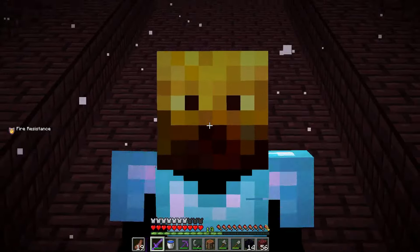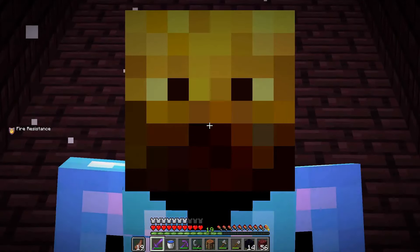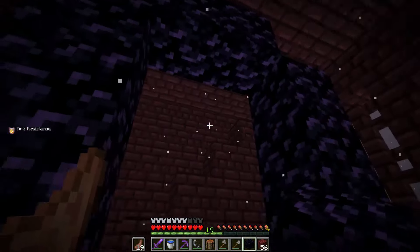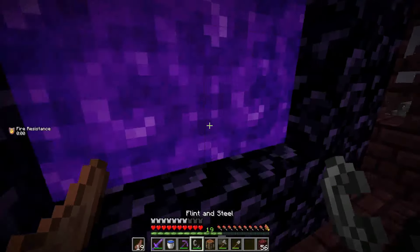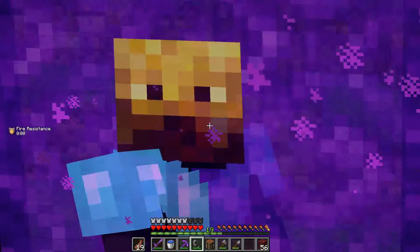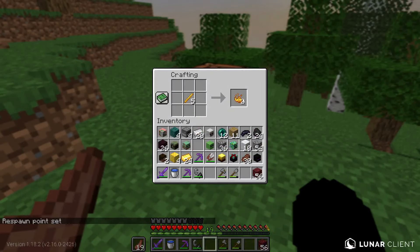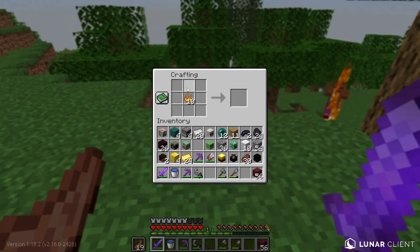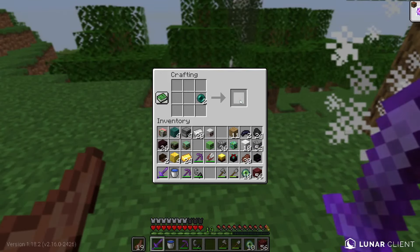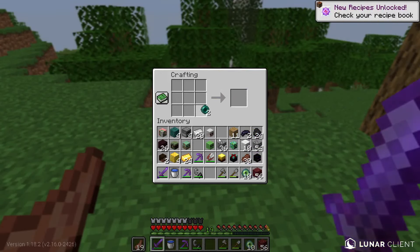Time to build a portal back to the overworld. Portal is done, let's light it up. Back in the overworld - craft blaze rods into blaze powder, then combine with ender pearls to make Eyes of Ender. We have 10 - more than enough.